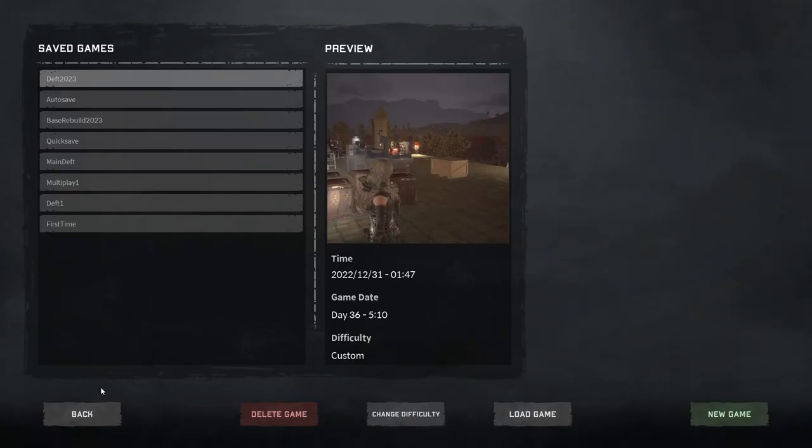So we've got our character made. We're going to do single player — there is a multiplayer option, and maybe someday I'll join someone for a live stream multiplayer run, just let me know in comments. You can see on one of my saves I'm on day 36 from testing. We're going to start a new game — hit New Game.